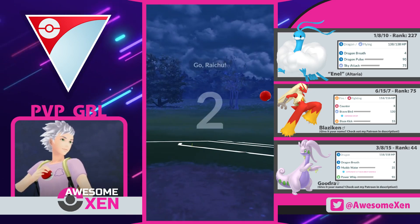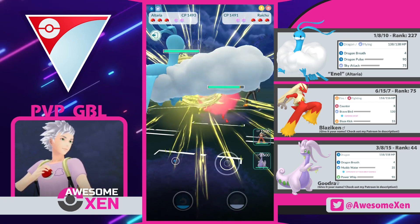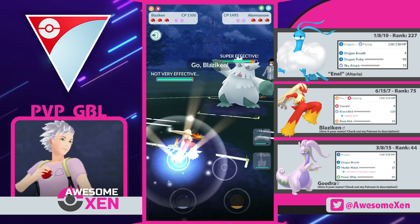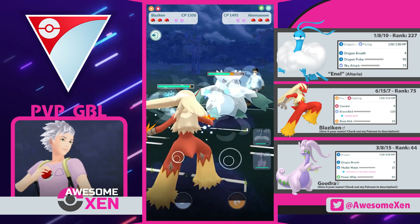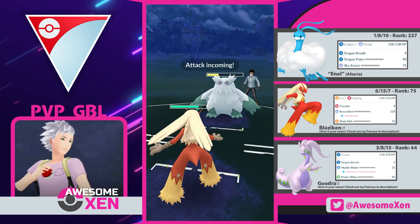Go Altaria! And they got an Alolan Raichu on the lead — that's pretty favorable. I'm kind of expecting them to swap right now. Yeah! And an Abomasnow! Return! Go Blaziken! That's perfect for you! Every single one of our attacks is hitting them for super effective damage, including our fast attack.